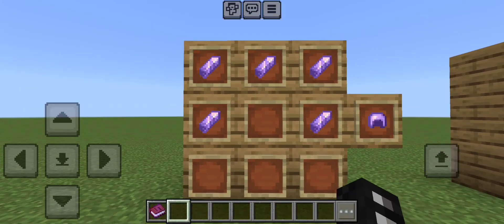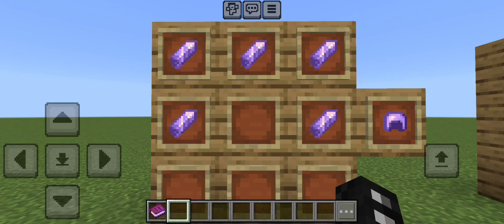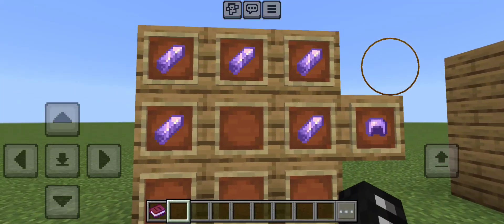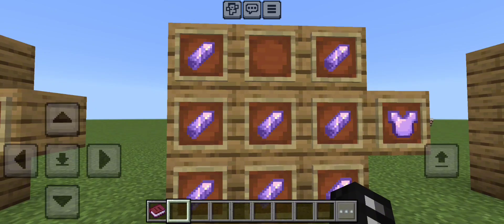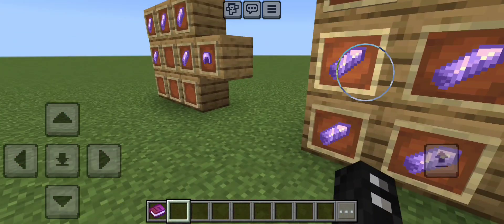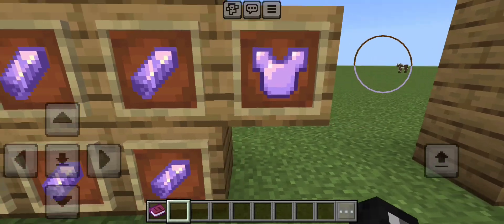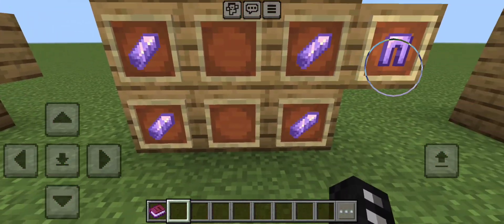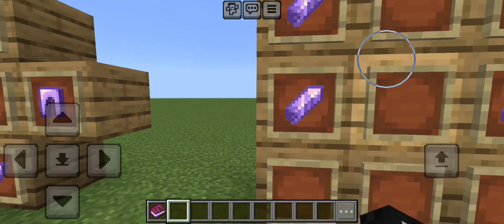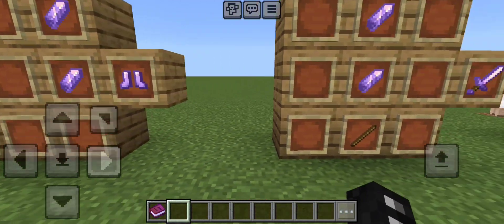So we're going to look over the crafting recipes. As you can see, the first one for the Amethyst Helmet is five Amethyst Shards in this grid pattern and it'll give you the helmet. For the chestplate, it's eight Amethyst Shards in this grid pattern. For the leggings, it's seven Amethyst Shards in this grid pattern, and for the boots, it's four Amethyst Shards in that grid pattern.